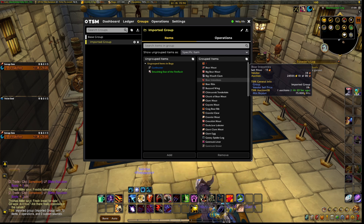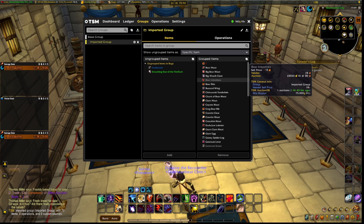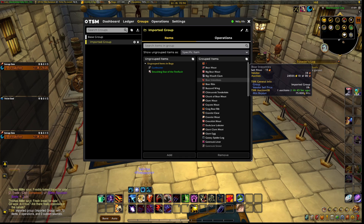Your group is now inside TSM. Making the group yourself will take a long time, so I highly suggest searching for several groups on the TSM group site and removing or adding what you want. It's really simple — just click on an item and you can press Remove Item. If you don't want to remove it, just right-click again on it.